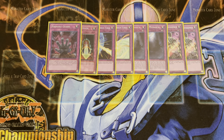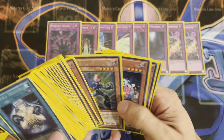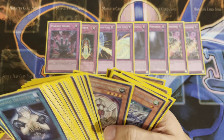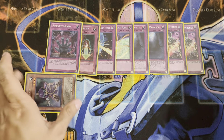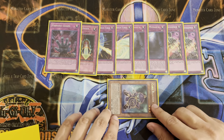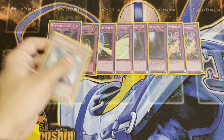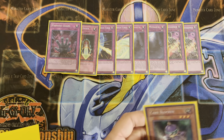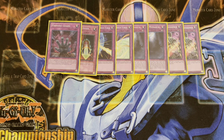I actually won a duel because I summoned out Card Blocker using Pinpoint Guard. You can summon him out and then he'll instantly gain defense points as your opponent tries to keep attacking into him. He's just got this little combo here — one of those cool little combos that you might not realize. Those combos are the heart and soul of fun, casual Yu-Gi-Oh! playing.